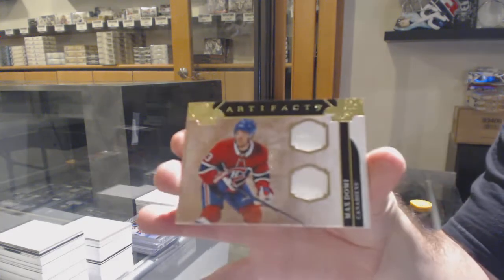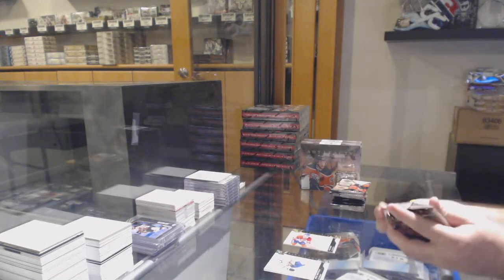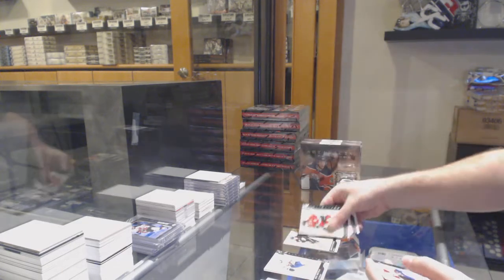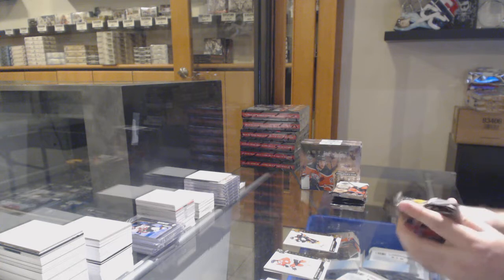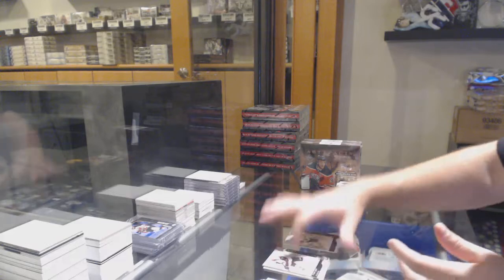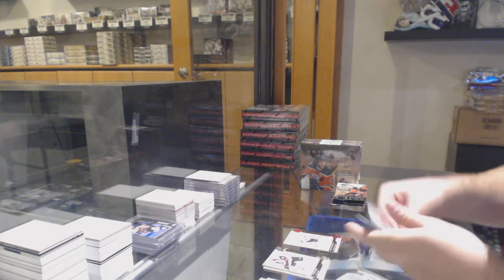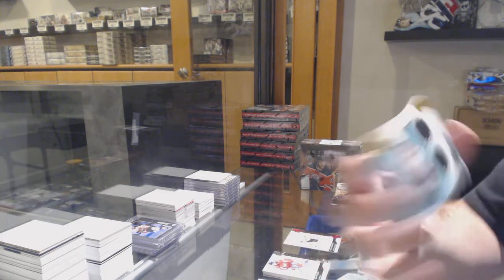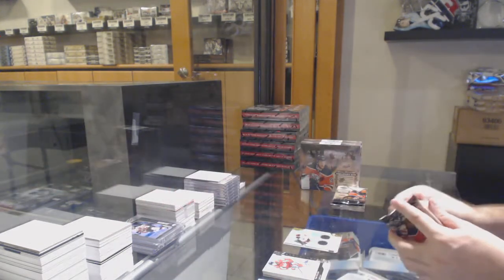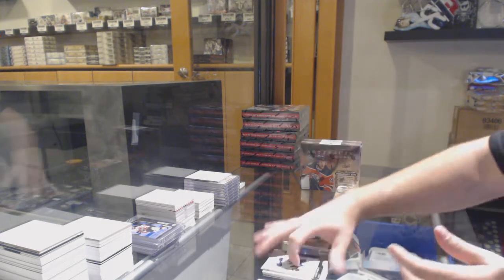We've got a $99 Max Domi dual horizontal for the Habs. I'll happily tell you guys some after, if you want to know. $2.99 Silverberg for the Anaheim Ducks. I'm pretty proud of this — I'm batting a pretty good average. $85 for the Vegas Golden Knights. I'm curious which ones you guys think are going to be on that list and which ones are not. For the Ottawa Senators, Vitaly Abramov. That's awesome — $3.99 Roberto Luongo for the Panthers.